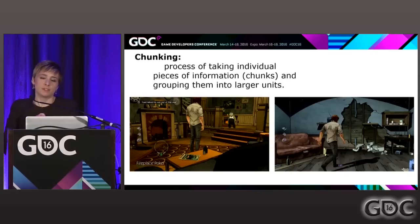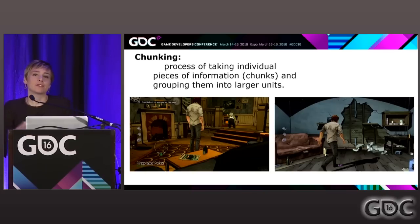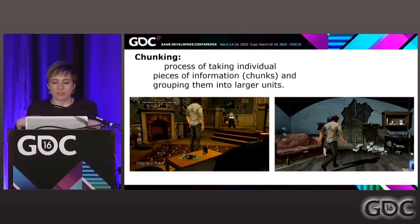I also want to talk briefly about chunking — a psychological process of taking information, chunking it, and putting it into larger units. At Telltale, we never put more than around five things that were part of a puzzle on screen at once. That's because humans can only hold so much information. We really want players to make relationships between the clues they're finding, so we don't want to dump a bunch of things on them. Clicking a bunch of stuff just to click on it is just as mindless a task as clicking random books. We want players to be very thoughtful about what is next to each other and what they're seeing in a sequence.